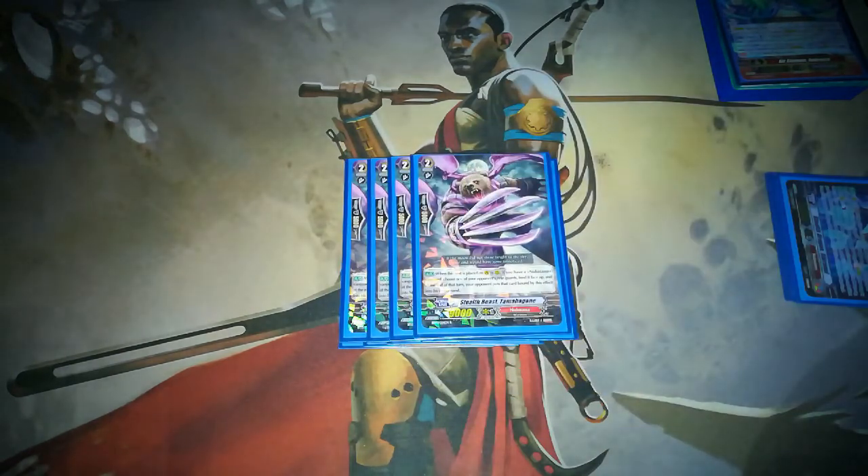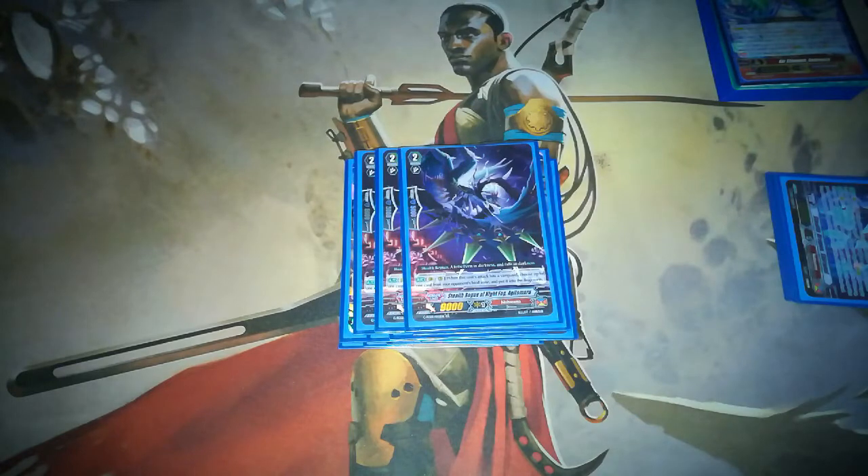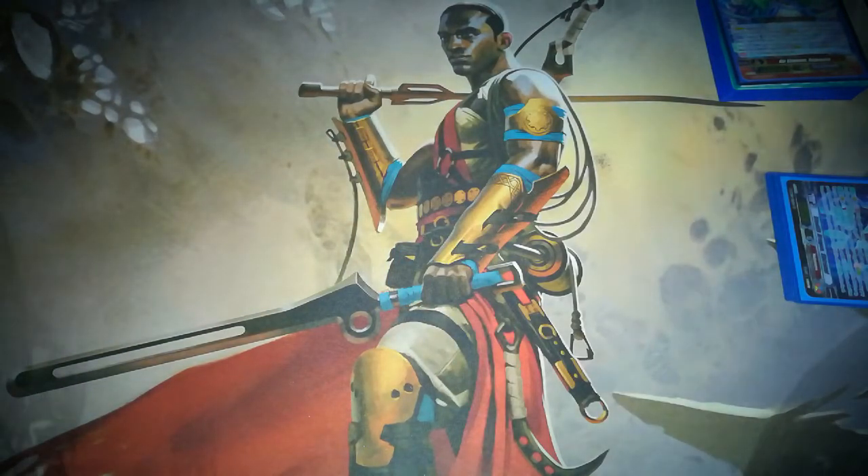Four Tomahagane — he's the must-ride grade two. I enjoy him at four because sometimes I don't want to overuse my counterblast to bounce something out of my opponent's field. I'd boost Agitamaru up to four as well — with the pressure of Kuroko, if you call out two Agitamaru and Kuroko, your opponent is constantly guarding. It is very deadly against Gear Chronicle — binding their starter early and being able to kill it off so they don't start their shenanigans. Agitamaru also affects their bind zone so they can't get stuff back.